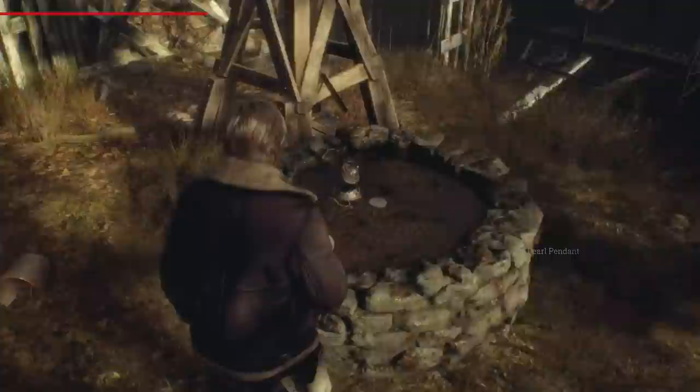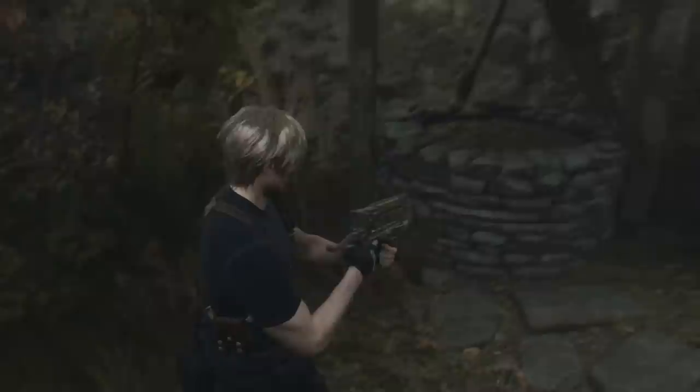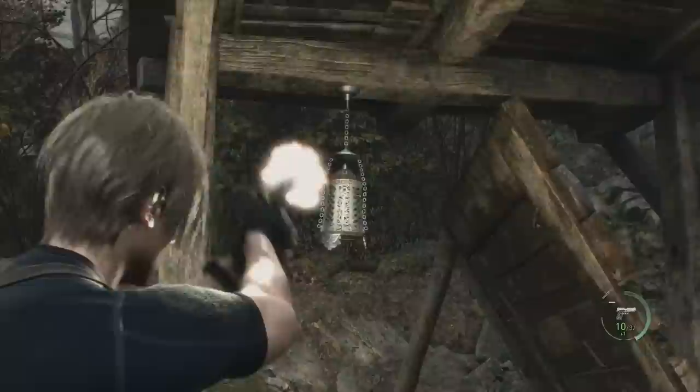Some of the trickiest treasures aren't in chests or locked areas at all, but can be found hanging from objects in the environment inside small silver lamps. These are marked on the treasure maps mentioned earlier, but if you're trying to find them on your own, listen for the creaky sound of the lanterns swinging in the breeze. When in doubt, look up!